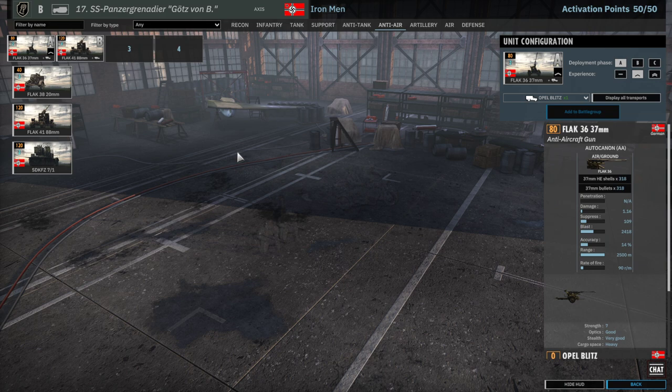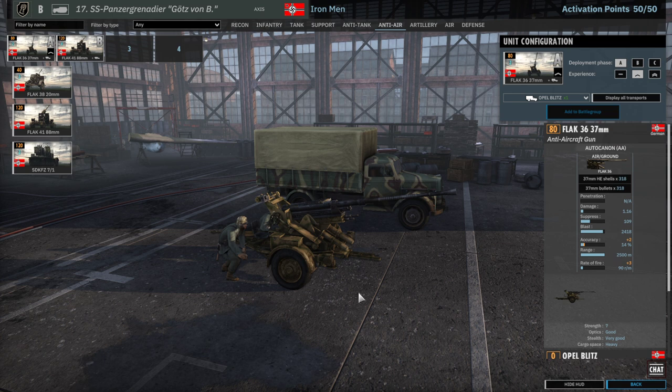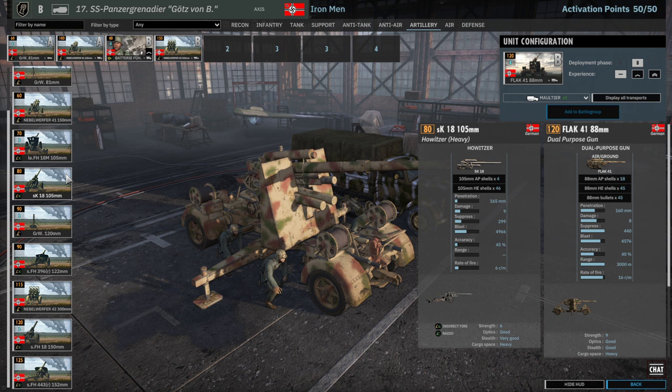In the AA tab you get solid options as well. A bit of a shame is that you only have a Flak-36 and not a Flak-43 as your 37mm AA — the Flak-36 has quite a bit less rate of fire, which is the most important stat on AA, so they are not as deadly. But they still keep the enemy away, and with 1-star veterancy they are pretty potent. The Flak-41 is always great and can be used as a long-range support gun as well if necessary.